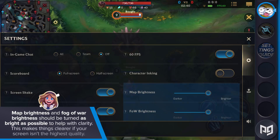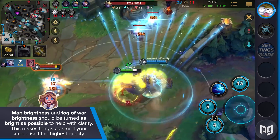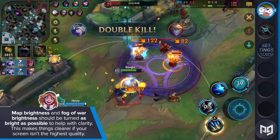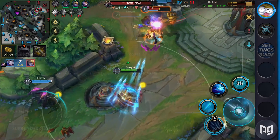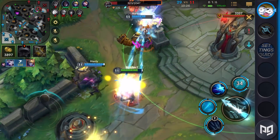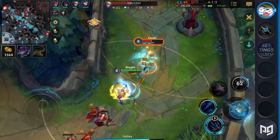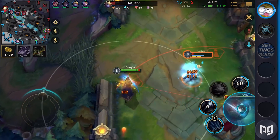Map brightness and fog of war brightness should be turned as bright as possible to help you with clarity. This is extra important if you're using an older phone, making things clearer if your screen isn't the highest quality. We suggest you turn on character inking for a similar reason. It will be way easier to see individual champion models, especially during teamfights. This will help you land more skillshots on the right targets.